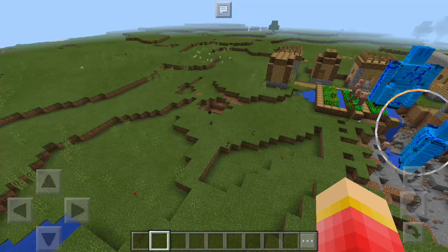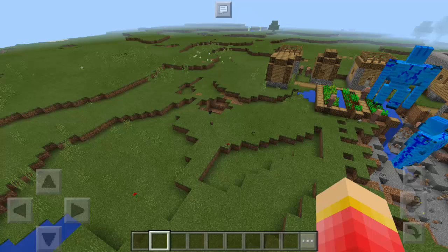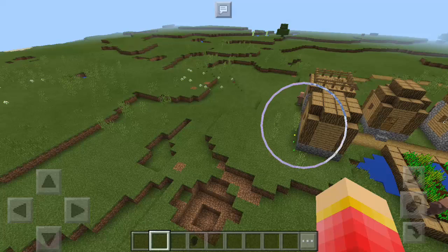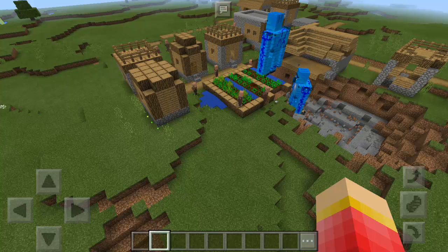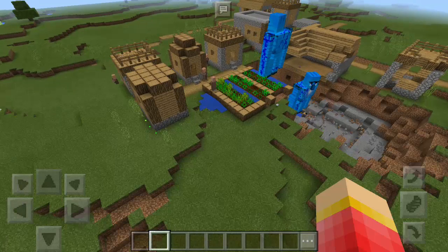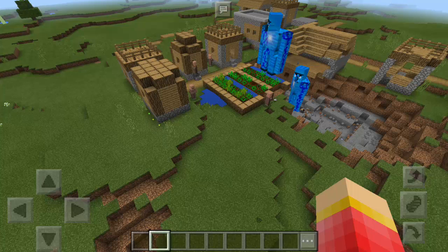If you're playing in survival mode, you can actually use these guys — and they're pretty cheap because you just need four iron blocks and a pumpkin and you'll have your companion or guardian to protect your village. I also think you can heal them using iron ingots. I definitely recommend this add-on — the link is in the description below so you can try it yourself. I'm sure you'll agree this add-on is so awesome.